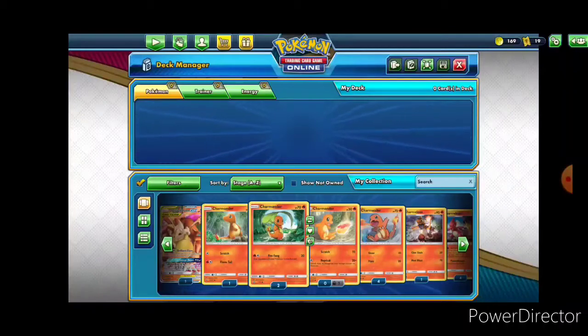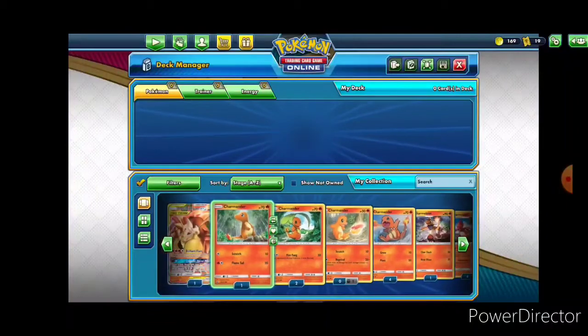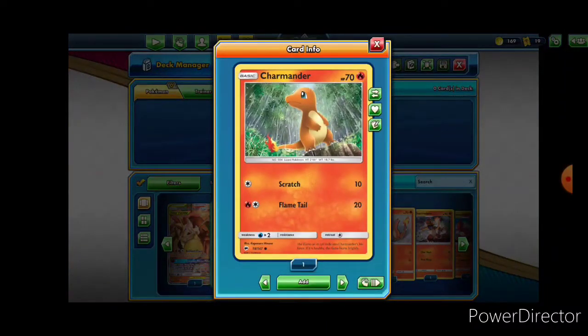First off, with any luck you will not have to actually use your basic Pokemon, but if you do, you're going to want something that is going to hold its own and possibly do damage. So let's take a look at a couple of our Charmanders here and see what our options are. This first Charmander has 70 HP. It has Scratch and Flametail — not the greatest. It is nice that it can pretty much attack as soon as it has an energy on it, but it's only 10 damage.